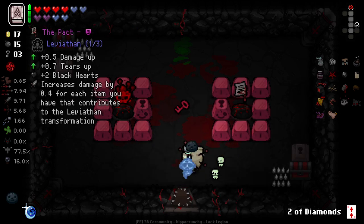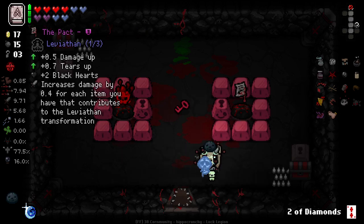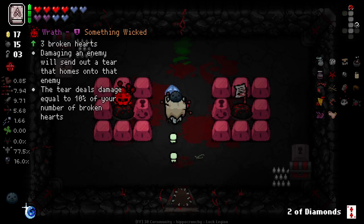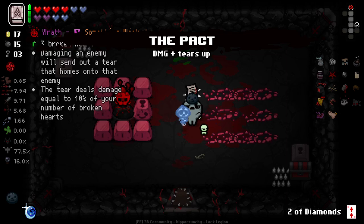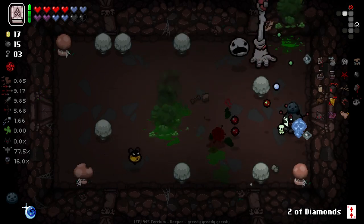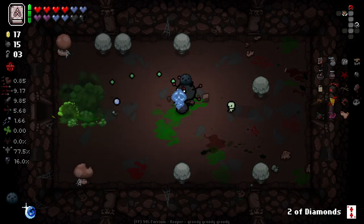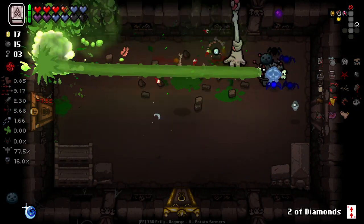This is a tough one. The pact is, of course, fantastic. But wrath is so good, too. The tier deals damage equal to 10% of your number of broken hearts. What? So it does 0.3 damage? I'm going to take it anyways. It does give us three broken hearts, though. Nah, I'm going to take this. Wrath is definitely the more interesting choice, by far. But I just don't think it's going to work very well, because we damage enemies and basically kill them straight away. So I don't think it's going to really get much chance to actually do anything.